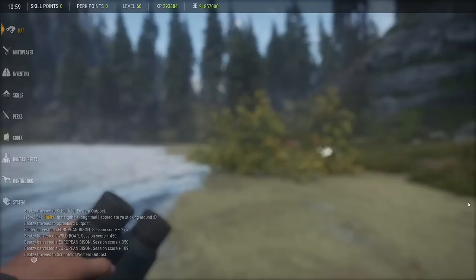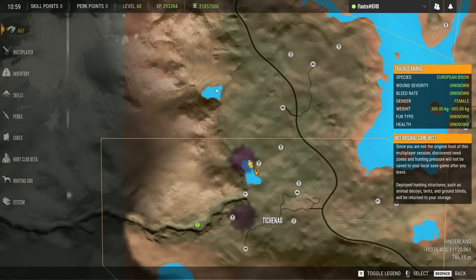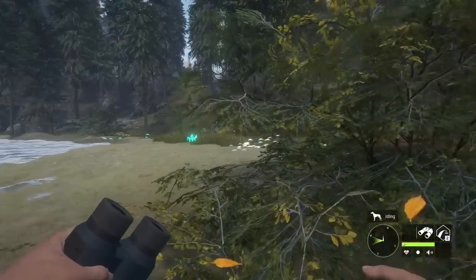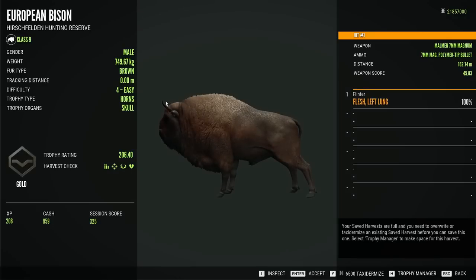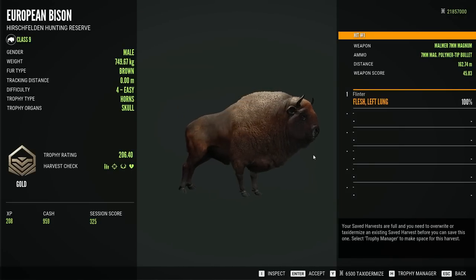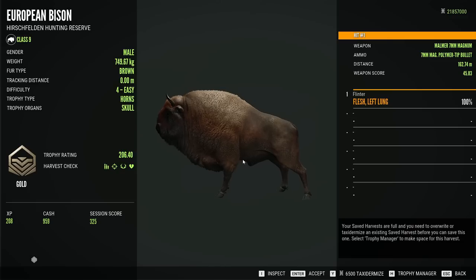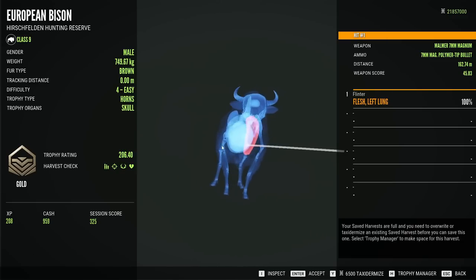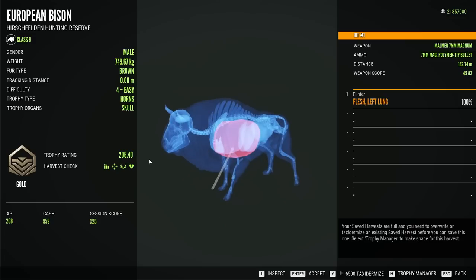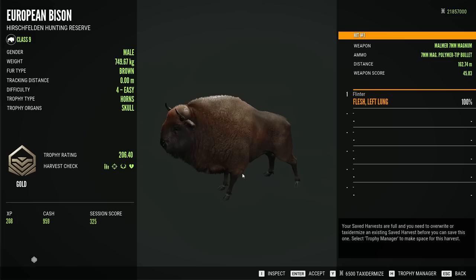We'll be able to grab that, and then start to move up through some of here. I don't think Eurobison drink here, but again, all those changes with Revontuli — we've for the most part focused on things like the Black Bear Grind, the Moose Grind, and Revontuli Coast itself. So there's a lot yet to discover out here that we haven't really been to in almost a year. First gold Eurobison of the hunt — left lung shot. The heart's way further forward than I thought, but that could have gotten the heart at least broadside.